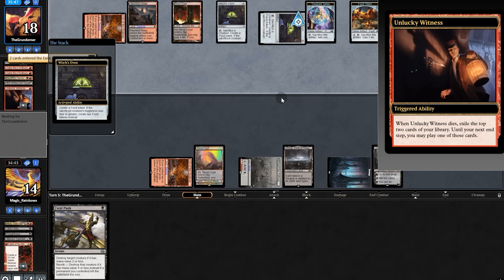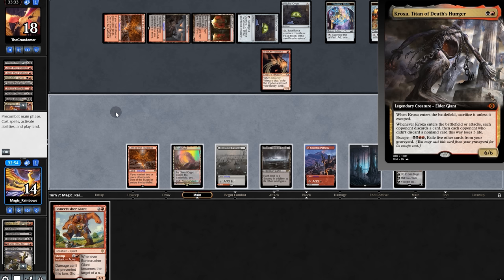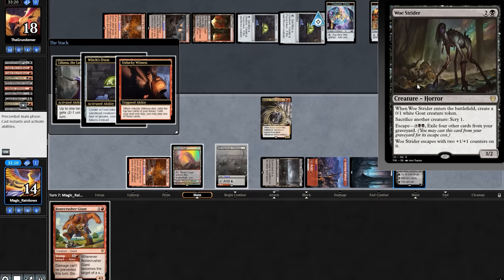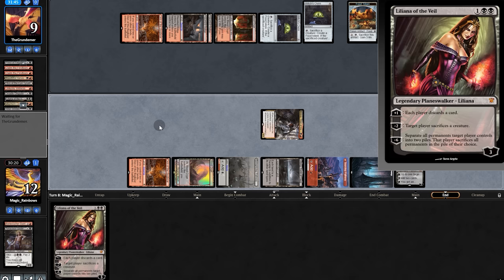Our opponent really likes to sac — they sac a token to draw and send it back. We animate our man land, take out Lily, play land and pass. They play Mayhem Devil and opponent pings, which means we push. They sac in response. We could bring back Kroxa — that seems good. We force a sac. They play Mayhem Devil again — we nerf and get rid of it. More sacrificing goes after Lily. We take them down to over twelve and get card draw. Lily appears again and there's a concede!